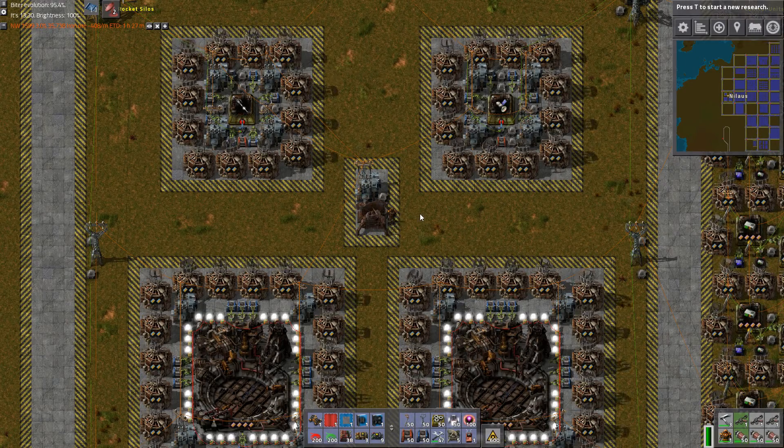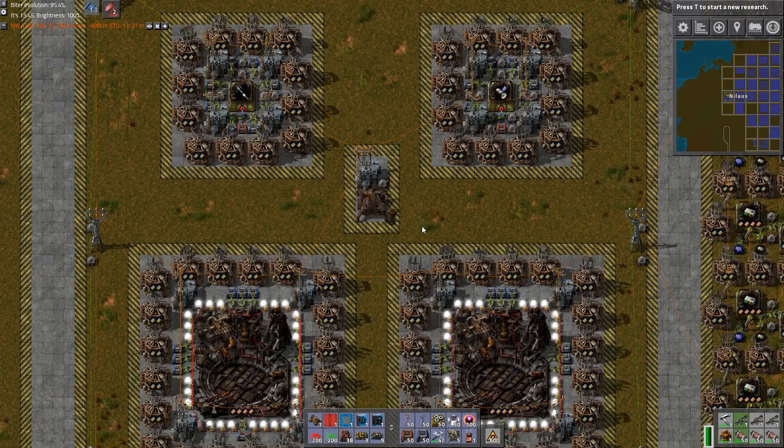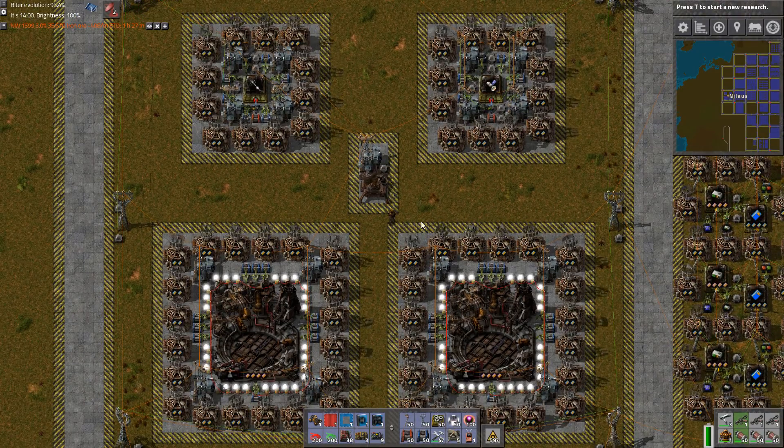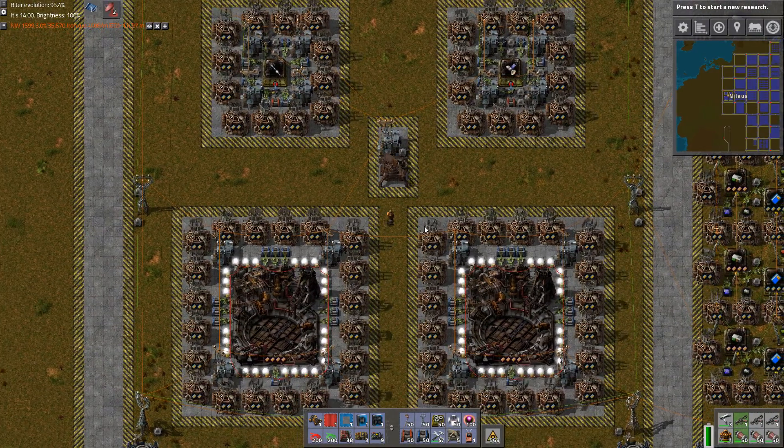Hello and welcome. My name is Nilaus and this is episode 105 of our Let's Play campaign of Factorio. As we're looking at this, these are the two rocket silos that I expect to use for my rocket launching.